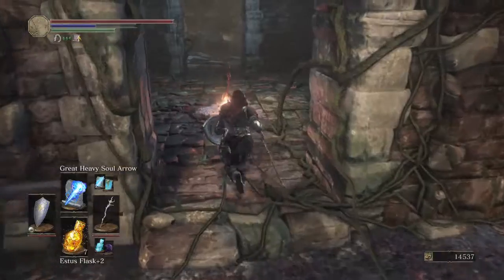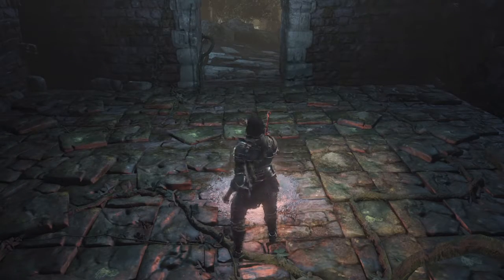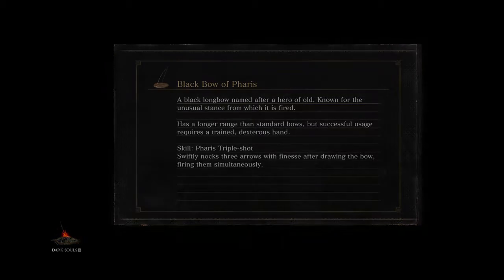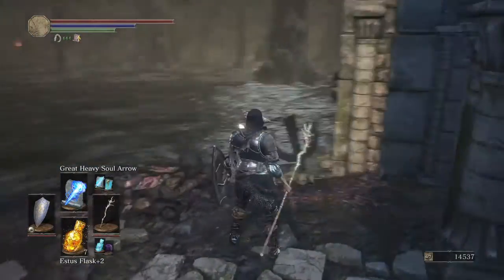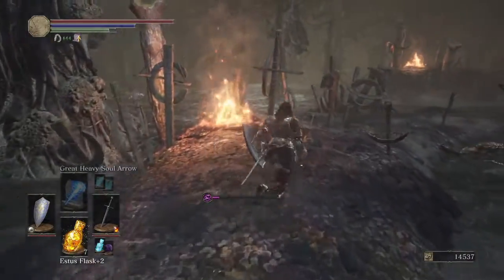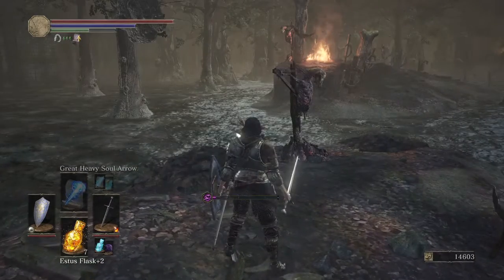Not bad — 385 souls, so pretty good. We can travel to Farron's Keep. There is a coal we have to get and it will give us the ability to infuse more types of equipment. When we started exploring Farron's Keep we did not explore much — we went back there and we did not hug the wall on the left side. So this is something we can do. I hate this poison — it's no fun.